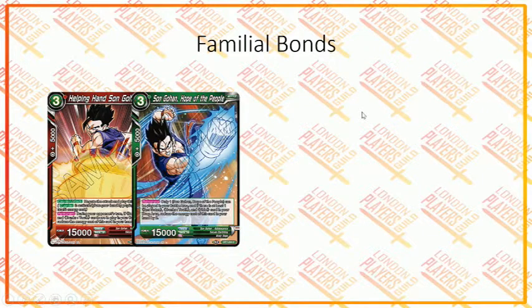Next is Son Gohan Hope of the People. You can have only one of those in play in your battle area. If you have at least one Son Goten, Trunks Youth, and Videl in your drop area, you can reduce the energy cost of this card in your hand by 2 — so it's another 1-drop Son Gohan with 15,000 power. Very aggressive and on theme.